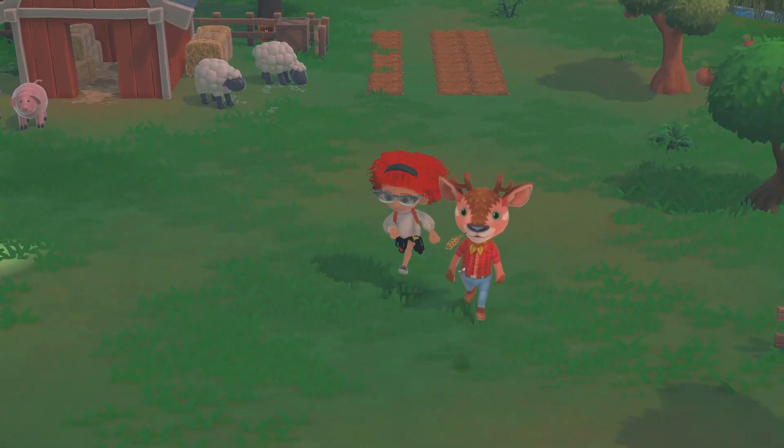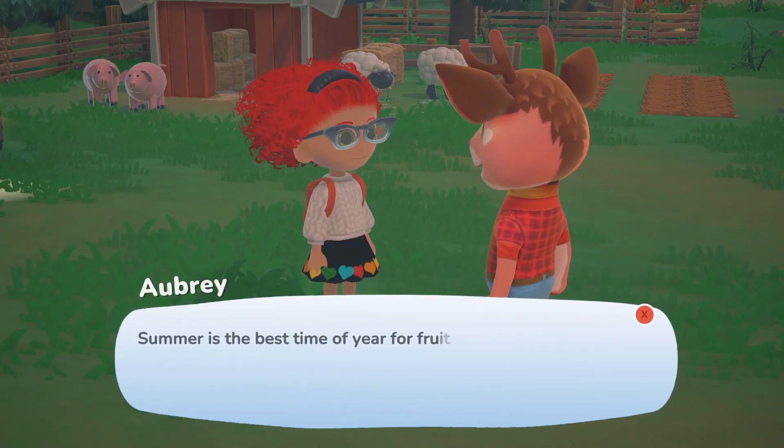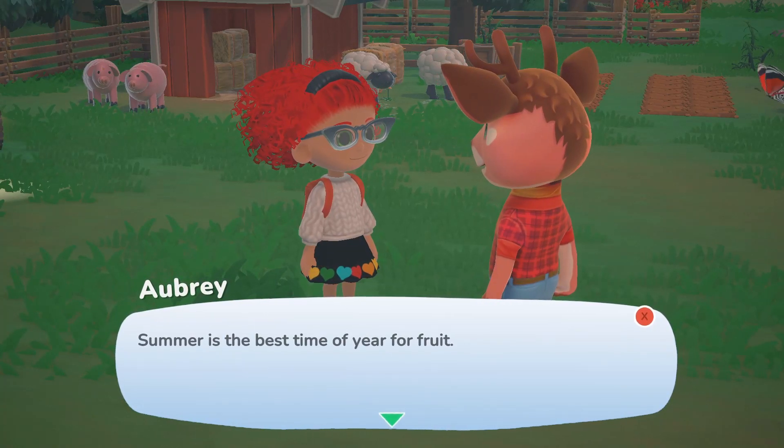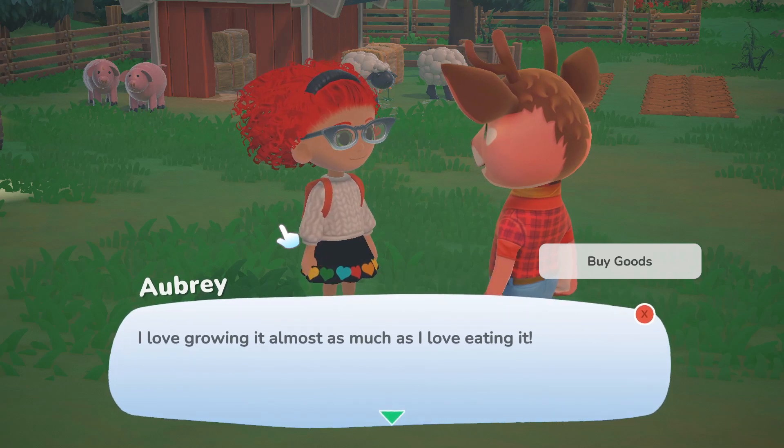First you have to unlock the farm. Once you unlock the farm, you talk to Aubrey. She says: 'Summer is the best time of the year for fruit. I love growing it almost as much as I love eating it.'